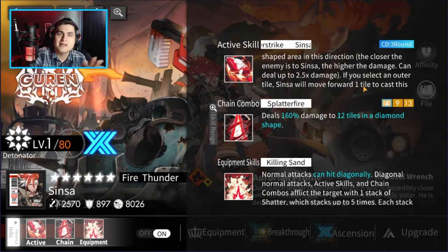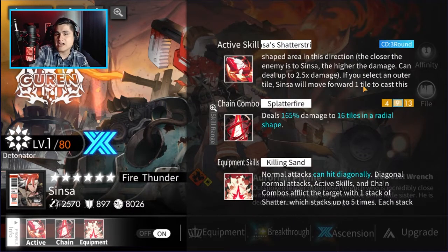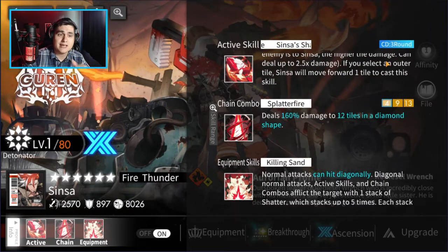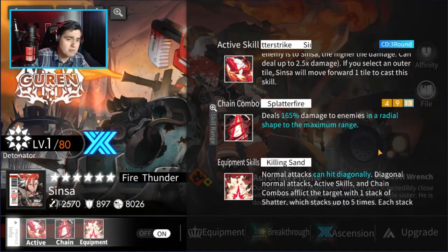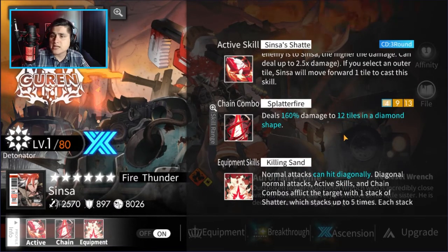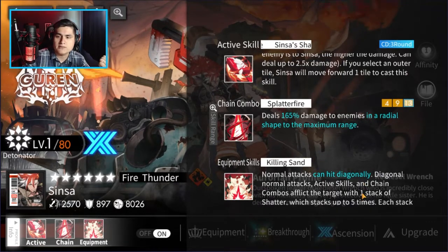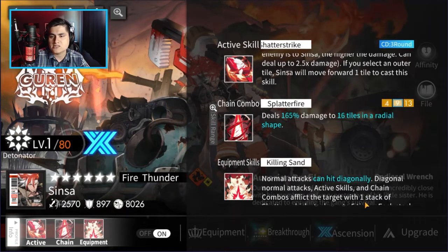If you pick the outermost tile, he's gonna jump forward one tile and then cast the ability, so this ability can hit hard. If you just pick up one duplicate you can get this to a preemptive state, so you can literally use it right off the bat, probably clearing a lot of these earlier spire stages. His chain combo does diamond-shape damage around him, and his equipment lets him hit diagonally.